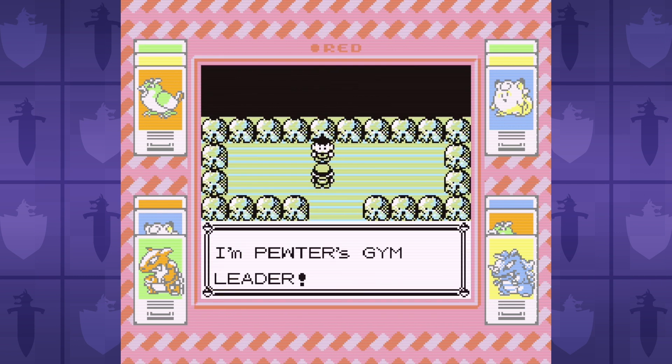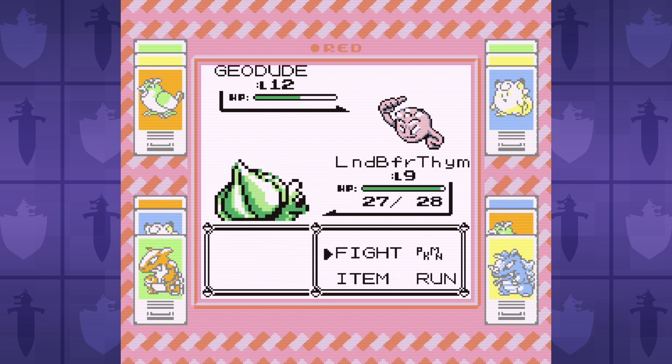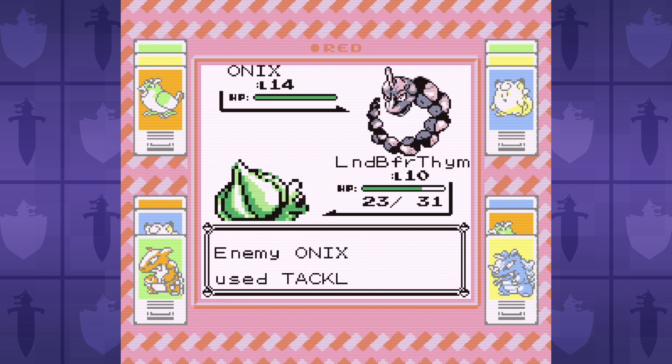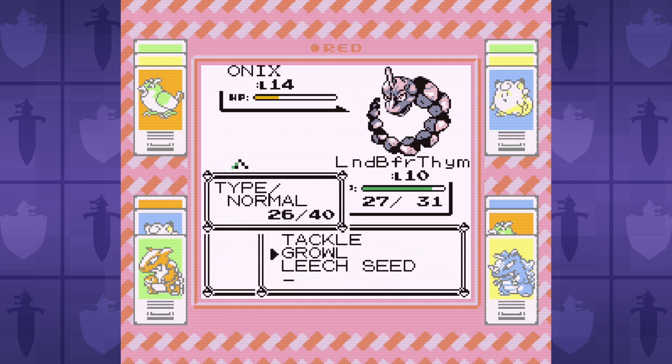Brock is easy, but I actually beat him without using Vine Whip. I enter the gym at level 9 with Tackle, Growl, and Leech Seed. Geodude alternates between Tackle and Defense Curl, and after lowering its attack with Growls, Bulbasaur heals more health with Leech Seed than Geodude's Tackle does damage. Onix is even easier to take out than Geodude because it likes to use Bide, which does no damage as long as we don't hit it — a perfect opportunity for Leech Seed recovery. This method takes a lot longer, but I'm doing this with the minimum levels required.